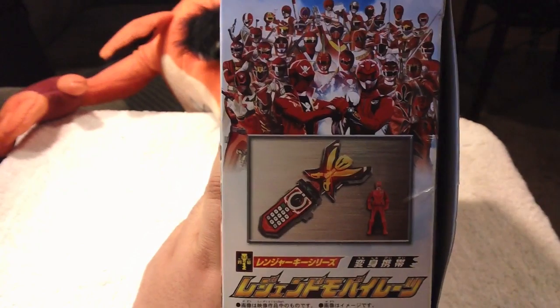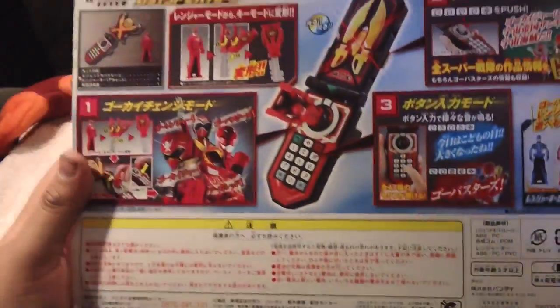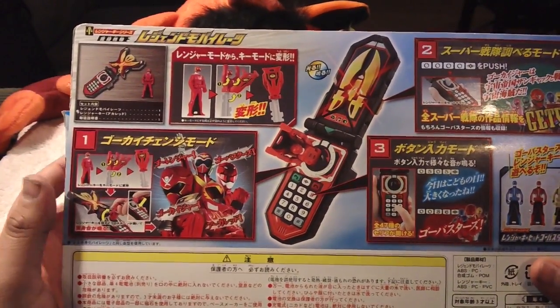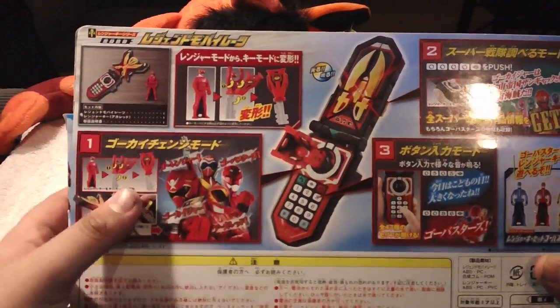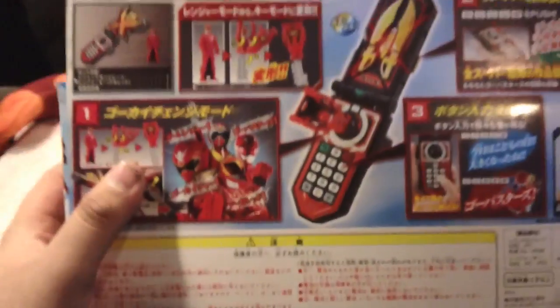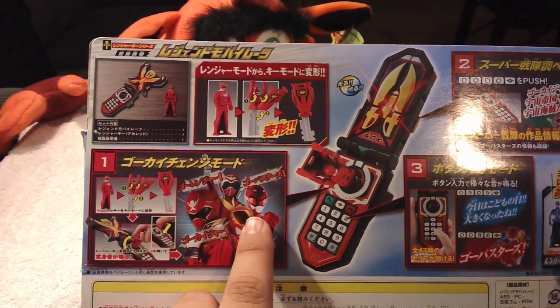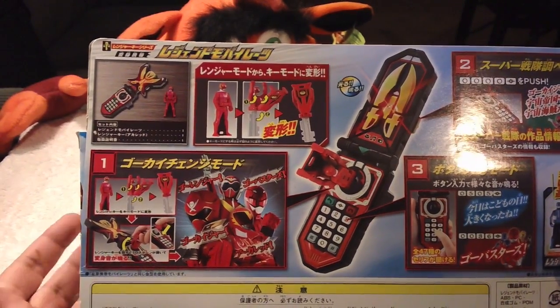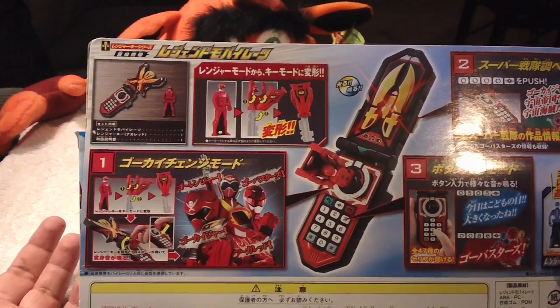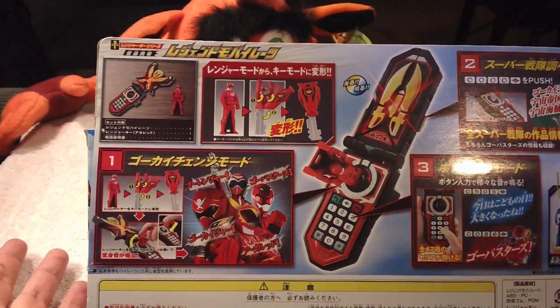You can see a picture of the actual Mobirates unit along with the Aka Red key. On the back you have that same picture and an image of the Aka Red key in its transformation. There's also the team-up of the three: Gokai Red, Go-Buster Red, and Aka Red - the main three being shown off. It shows all the noises but focuses on these guys, since these are the ones being added as far as noises go. Well, these two at least - Gokai Red was already in there.